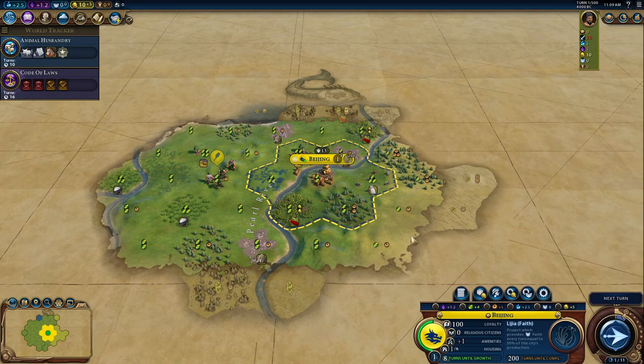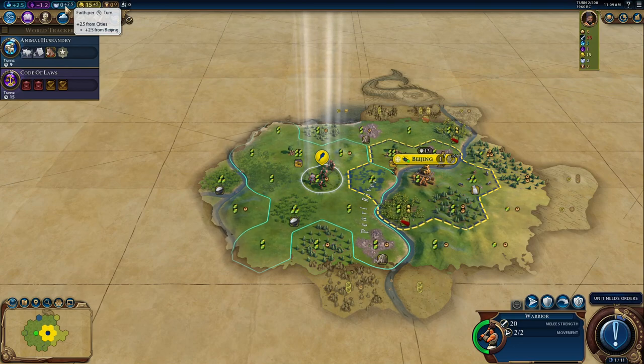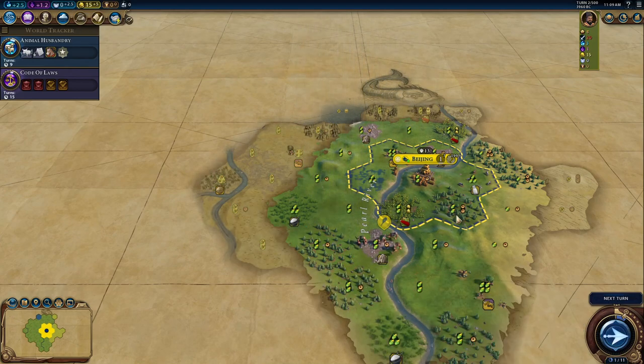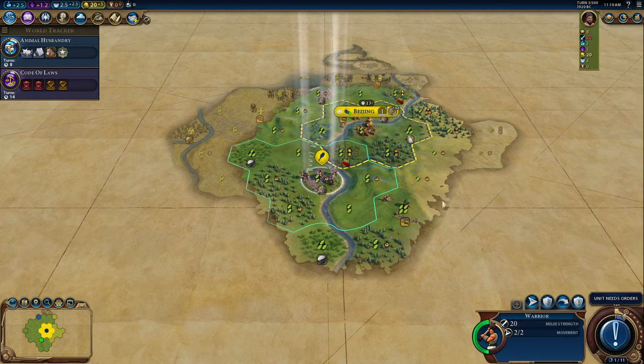In the next turn this is getting updated, meaning we already produce 2.5 faith. In 10 or 11 turns we should unlock the first Pantheon, which is big — really a lot.